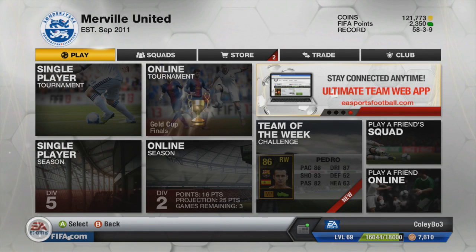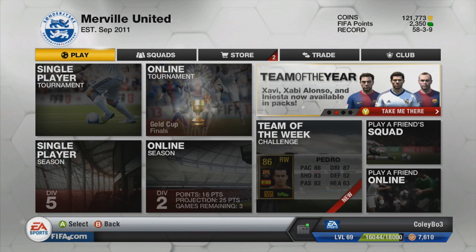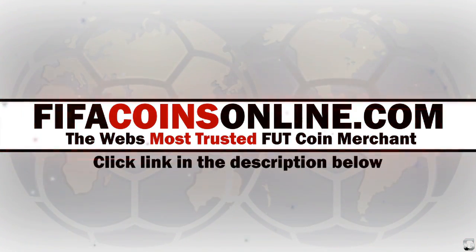Hey guys, ColeyBow3 here and welcome to this Team of the Year pack opening video on my channel. Today we're going to be looking at finding some Team of the Year midfielders in packs. The three that are in packs are Xavi, Iniesta and Xabi Alonso — so three La Liga midfielders. I'd just like to firstly say a big thank you to FIFA Coins Online for sponsoring this pack opening. You can go check out their website if you want to buy coins on Ultimate Team.